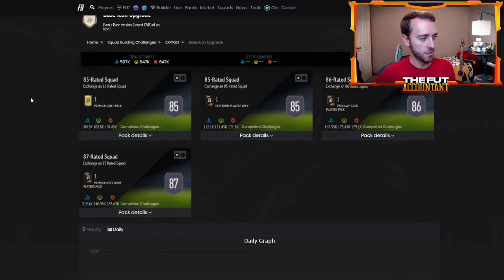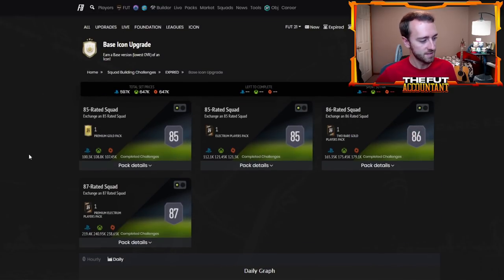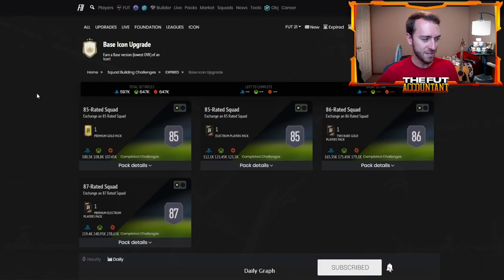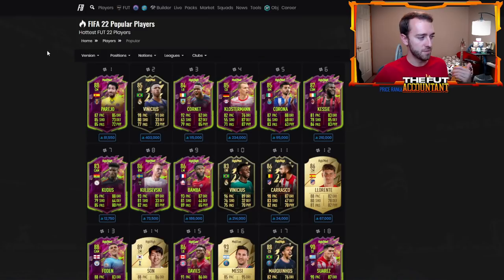What's it going to cost? Last year the base icon SBC cost around 500,000 coins — it was 85, 85, 86, and 87 squads, and I believe there were some Team of the Week players required. Last year fodder was a bit more expensive than it is this year. This year SPCs have been a decent amount cheaper — Parejo's SBC was 88,000 coins, 81,000 coins — but the whole market is cheaper in general.